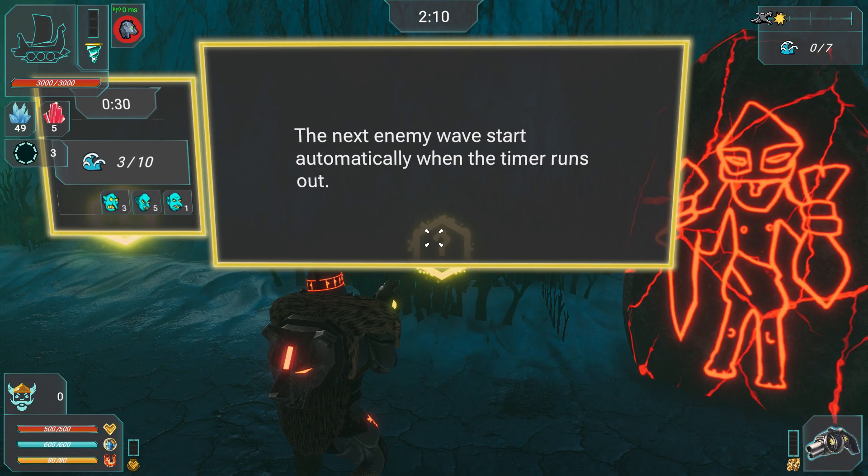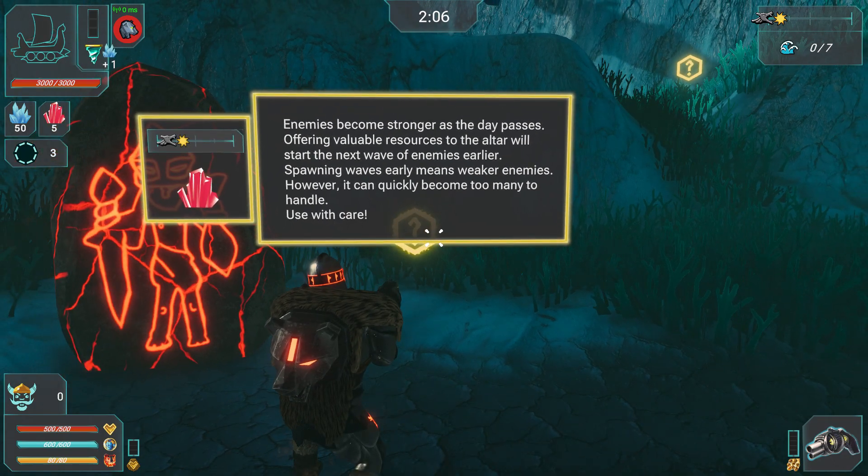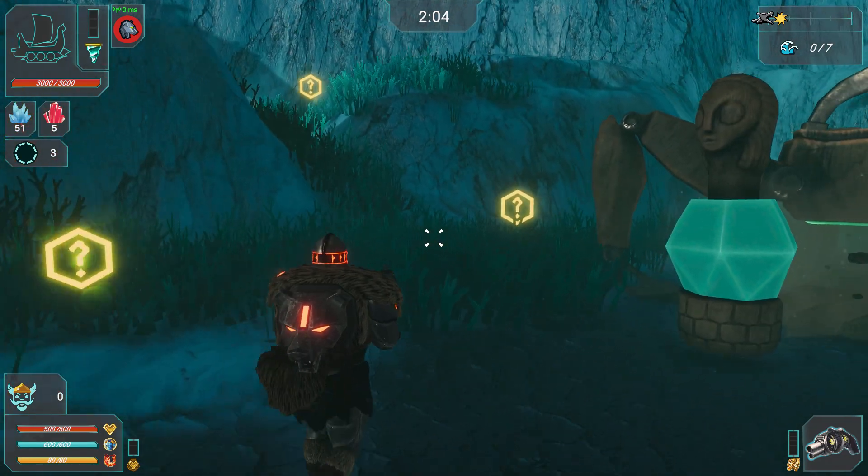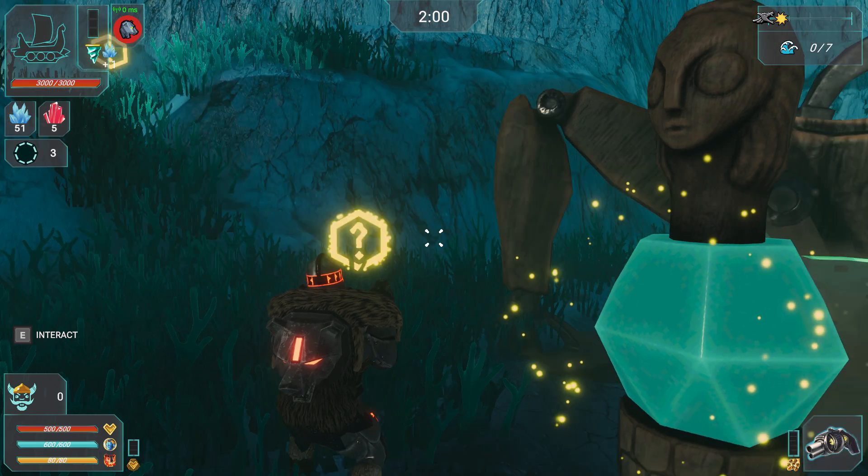There is my ship. The next enemy waves start automatically when the timer runs out. Enemies become stronger as the day passes. At this turn we'll upgrade personal skills, upgrade drill, increase, and resources.